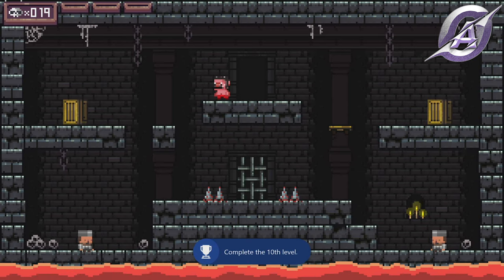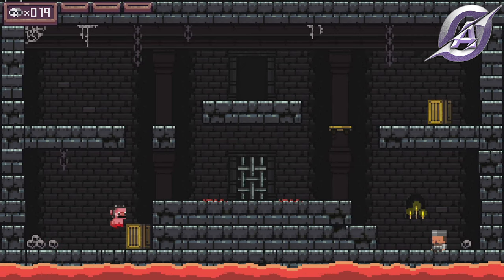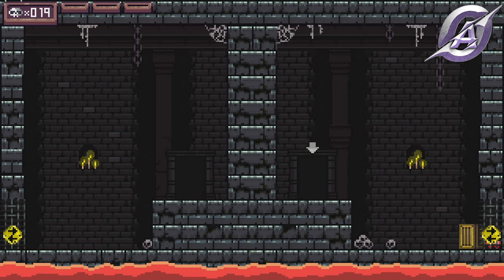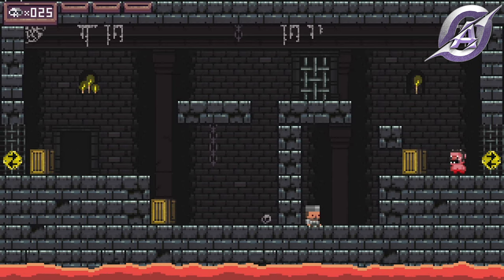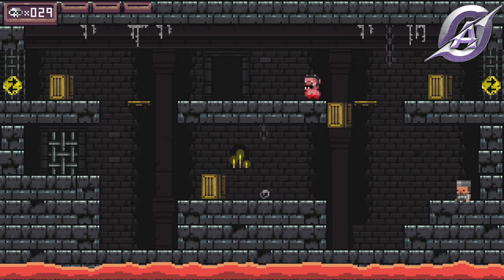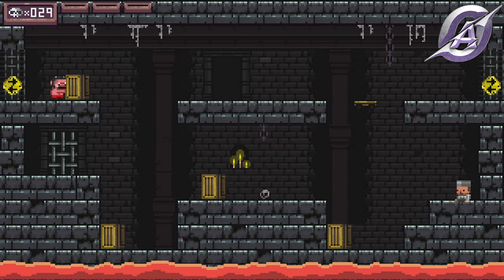For the next one, a small new challenge: the spikes, which you shouldn't touch. To add more challenge, you can now walk and push things from west to east and vice versa. Use the new mechanic to push the boxes in order to kill the enemies and then climb to the door. You now have boxes, the west-east mechanic, and some plates which fall after you touch them. After that, you get the Bonus Level achievement for reaching your first bonus level.